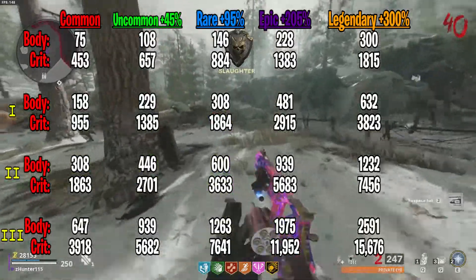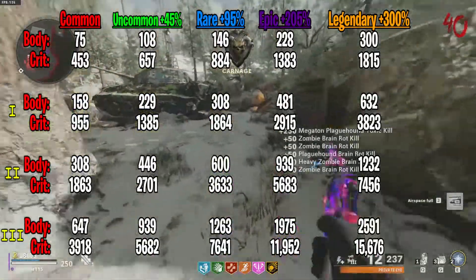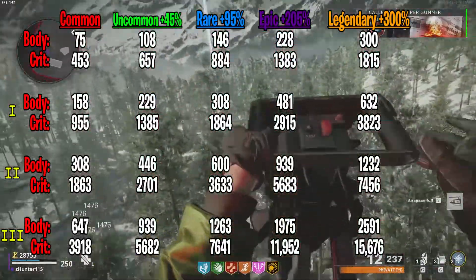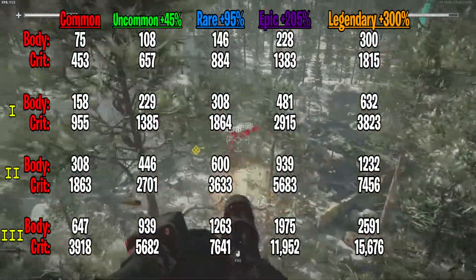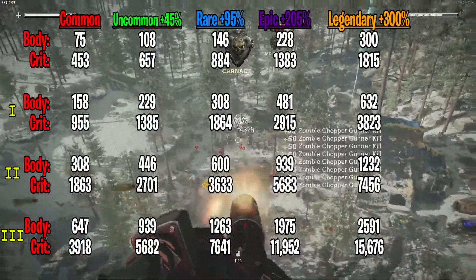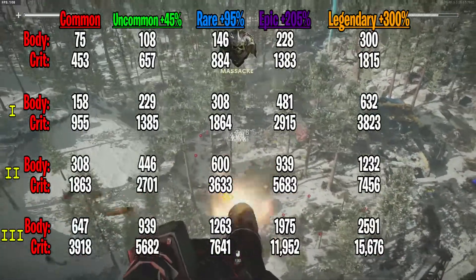Let me guide you through this chart that I made. At the top, from left to right, we have all the rarities. Then going down, you can see the body and headshot damage with no Pack-a-Punch, then tier 1, then tier 2, and tier 3 Pack-a-Punch.